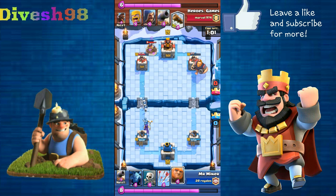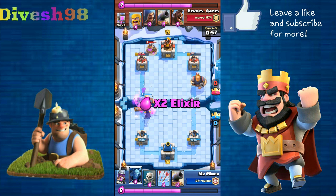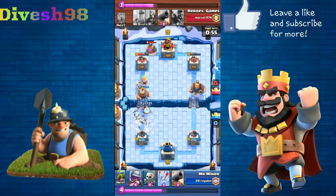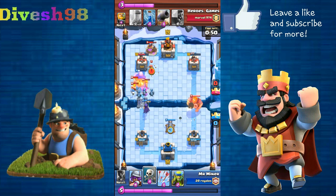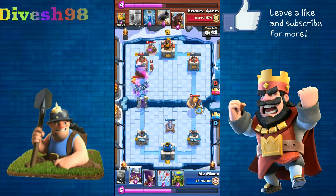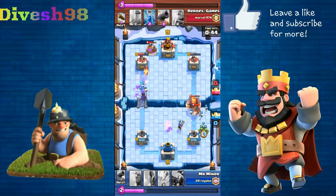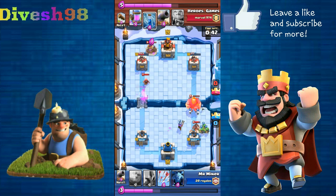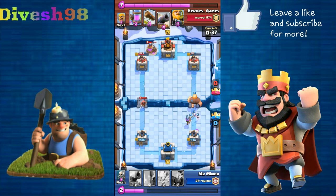My opponent starts off the Royal Giant in the back, trying to build up a push. He then reveals the log, which deals a lot of damage to my little witch, and the barbarians tried to shred up my giant. I used the cannon reactively but didn't place it correctly, so my opponent gets a lot of value from the zap.